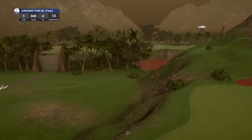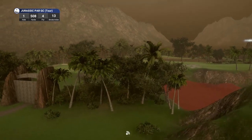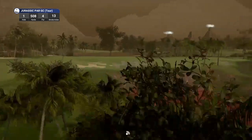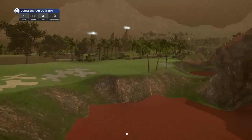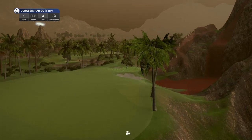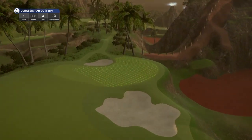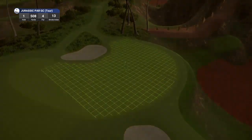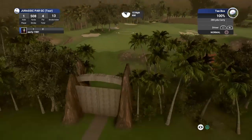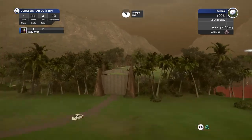Hole number one, par four, playing 508 yards, stroke index 13. There's the gates to the park — very cool addition. Clearly lava separating the fairway and the cliffs. This one's going to be a severe dogleg right. Look at the dinosaur on the right there. This is my second attempt at playing this — I got to hole number four before I got an error report. Fingers crossed we don't get any blue screen. We've got a 15 mile per hour wind. Look at that gate, very very cool.